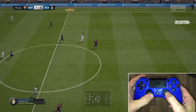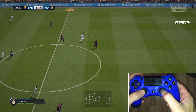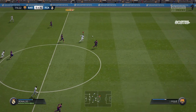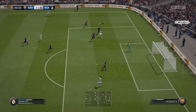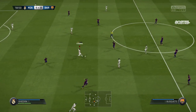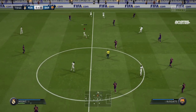So if you want to do the first touch body feint, you may think you need to do this very same thing, but that very rarely works because it is very hard to get the timing right. So here is the secret trick: you have to move the right stick four times — up and down, so two times up and two times down — and then do the left stick exit direction. That is the secret trick for the first touch body feint, because it is very hard to get the timing right if you only do the right stick up and down one single time.